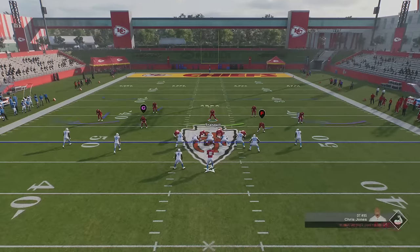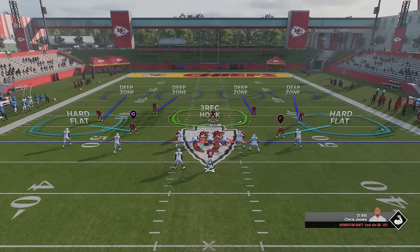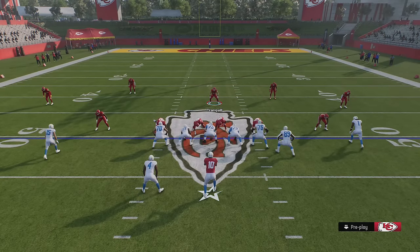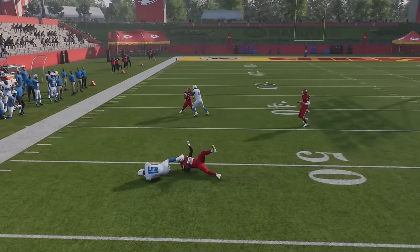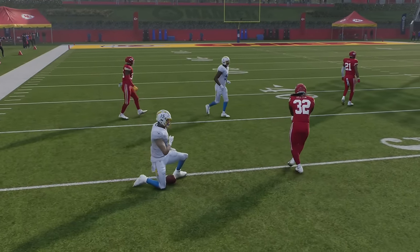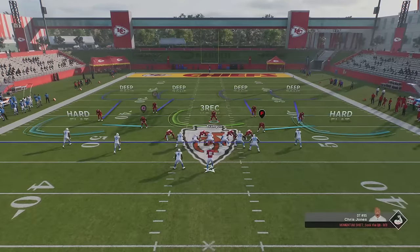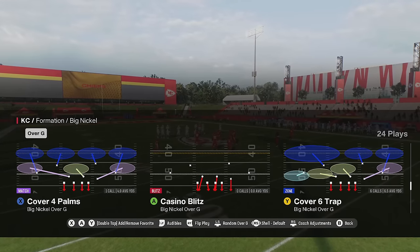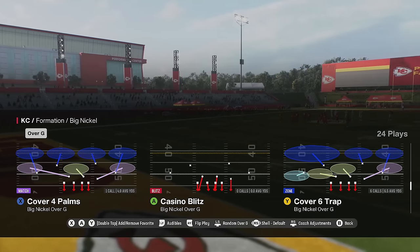It still works even if I hard flat too. Walking these guys down into the box is important a lot of times when it comes to a receiver blocking the area — so it's not just for outside edge containment, it's also so they can get around blocks. Whether I take those quarter flats away and put them to hard flats or not, they're still going to play that area of the field because that's how Cover 4 Palms is designed.